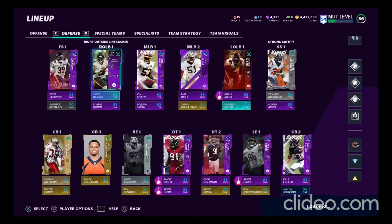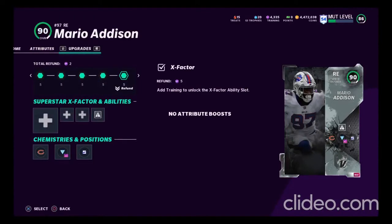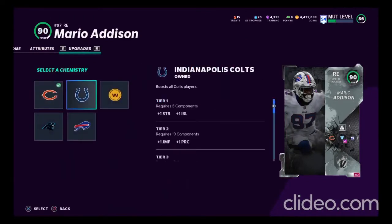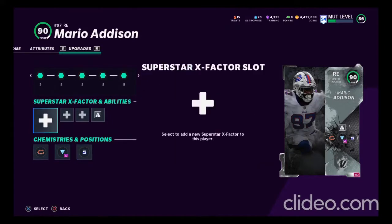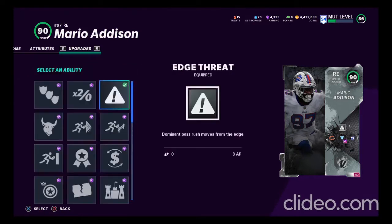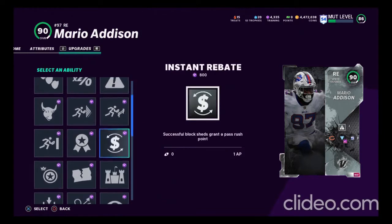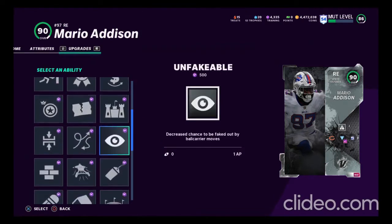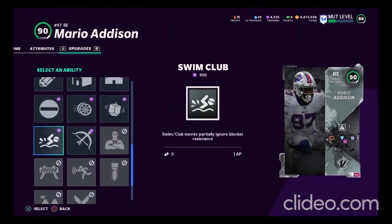You get a card today and it's really nice because veterans can actually get different chemistries without a power up. So he doesn't have a power up, but I can still put Bears, Colts, Washington, Buffalo, or the Panthers chemistry on him. I have Bears chemistry on him now so he finally gets Bears chem. I have two times balanced D, and I even put Shaker on him. He does get Edge Threat so I threw that on him. He also gets a bunch of things — inside stuff is really nice.